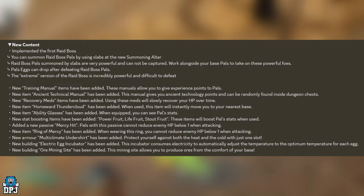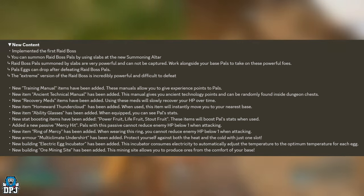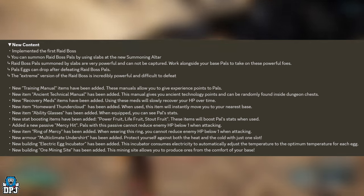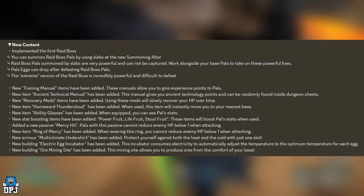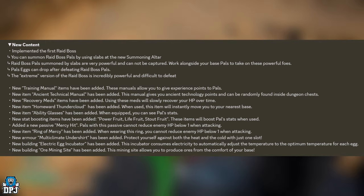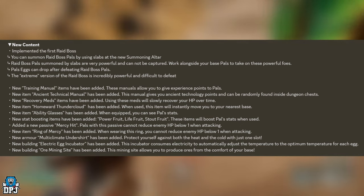A new passive called Mercy Hit has been added — Pals with this passive cannot reduce enemy HP below one when attacking. This is incredibly useful: if you want to capture a Pal in the open world without accidentally killing it, this will allow you to take it down to one HP for a much easier catch. Similarly, a new Ring of Mercy item has been added — wearing it means you cannot reduce enemy HP below one when attacking.